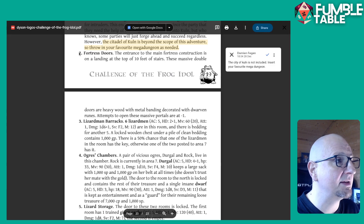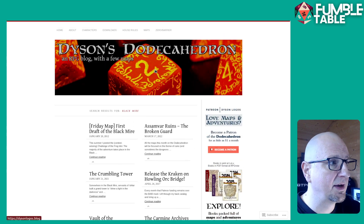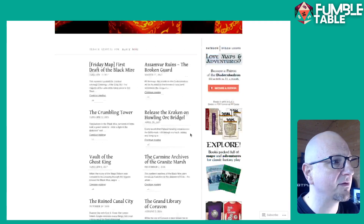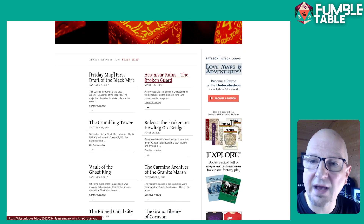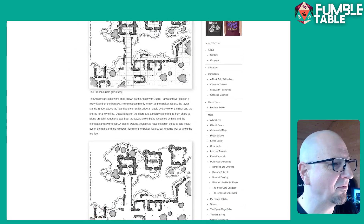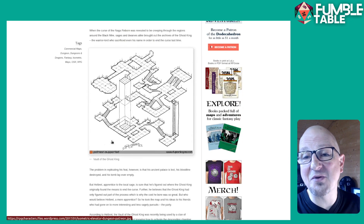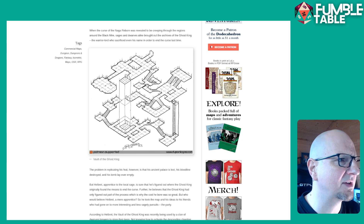The first way to expand this is to head to Dyson's Logos. It's an amazing website. When you scroll down to the bottom, you'll find a search box. Search for key terms from the module — for example, searching for 'Blackmire' brings up loads of other entries with new maps and content you could use for the area. Here's a small ruins you can throw in there, and there are multiple versions of the map. Vault of the Ghost King is another example — loads of maps you can populate and expand depending on how your players interact with the world.